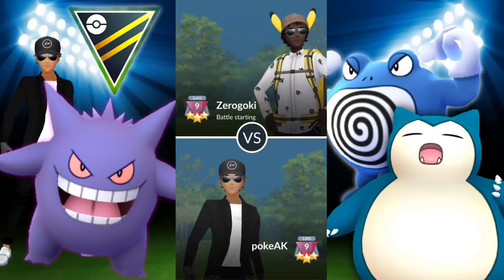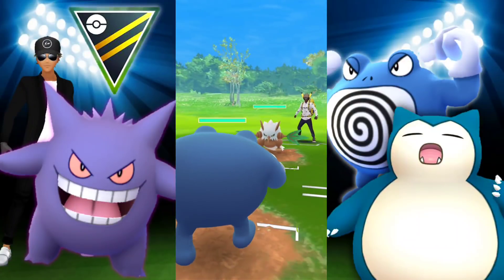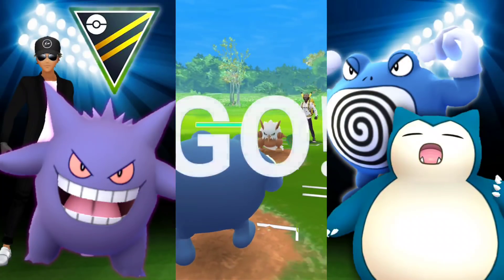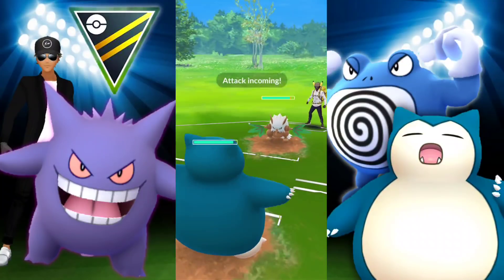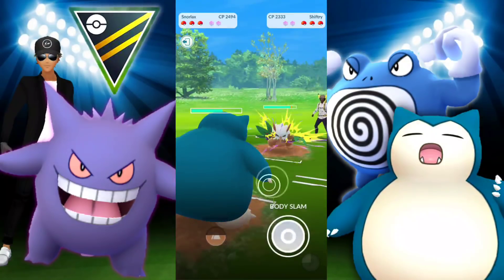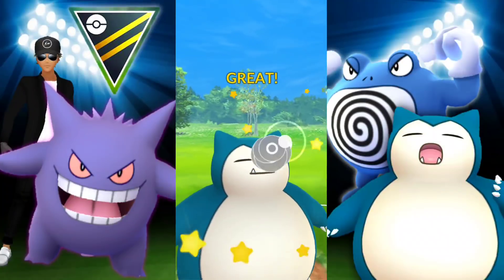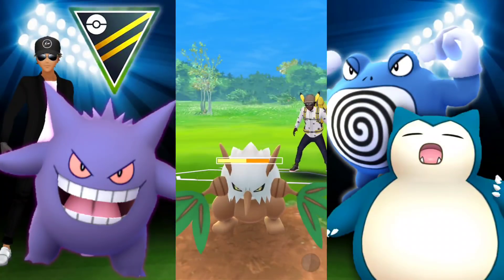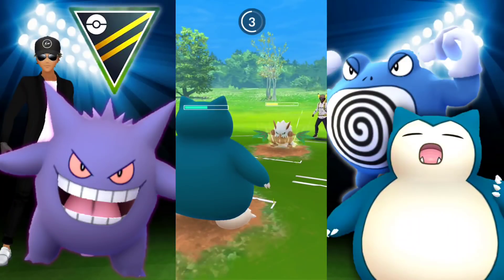I'm going to be leading with Poliwrath the entire video, using the same team. We're met with a Shiftry — this is not great because Gengar can't really do too much, so we're kind of forced to switch into Snorlax. I could have continued on with Poliwrath and done a lot of damage with Ice Punch, but I'd rather not get spammed by Leaf Blade and have to burn through my shield.